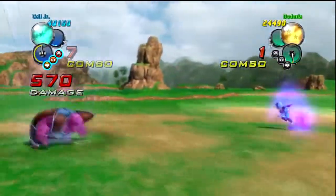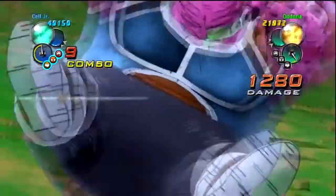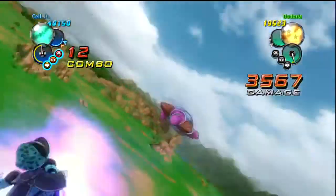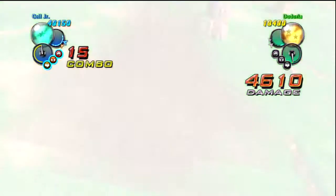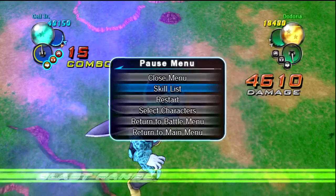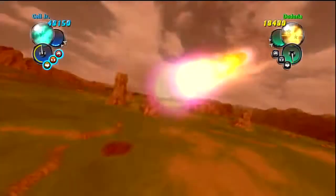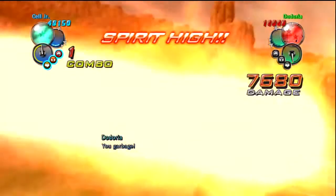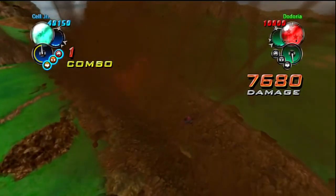Now you're gonna teleport like a little bitch. Get back so we don't have to. How about going left — what does that do? Okay, that's a little different — just hits him towards the ground. How about using this one now: Special Beam Cannon. This is one of Piccolo's techniques — he uses it quite a bit in the anime. Oh, it was 7,000 damage. I guess the Innocent Rush is much more powerful.